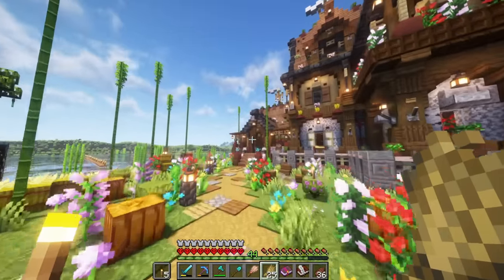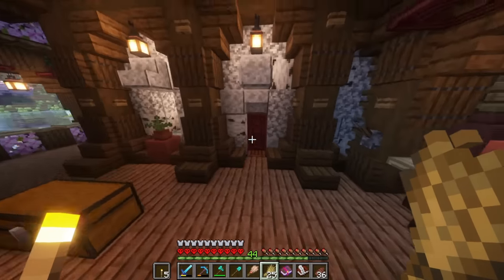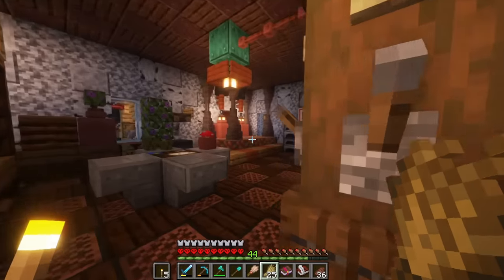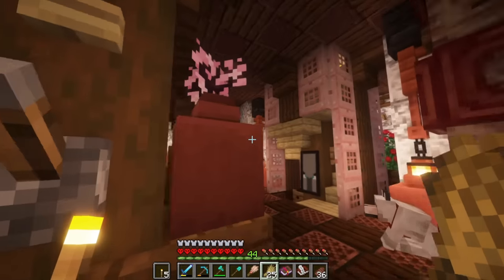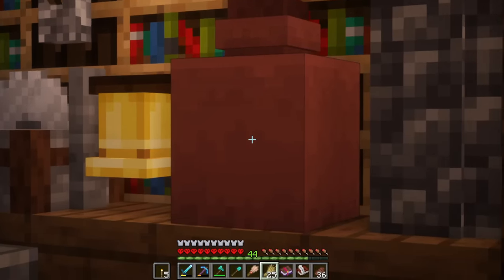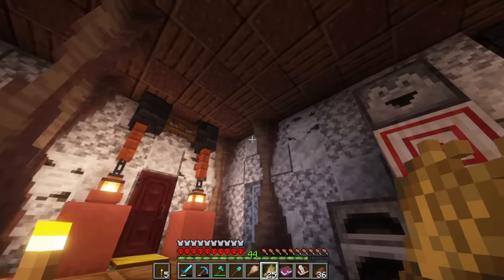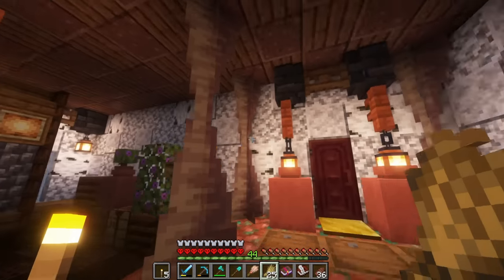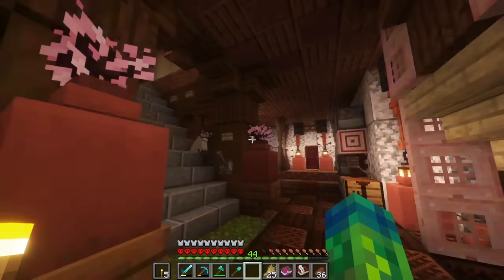Let's move back inside real quick. I have a small amount of enchanting and some interior decoration to show you. The first floor is not entirely done yet because we don't have a lot of the decoration materials I'd like to use, like candles, glowberries, and amethyst. But we did what we could so far with the materials we have, and I am liking this a lot. I cannot wait for the decorated pots to have some pottery sherds in them.